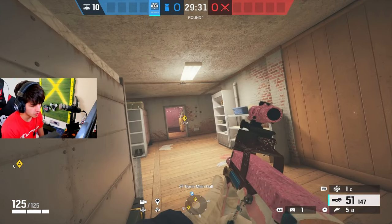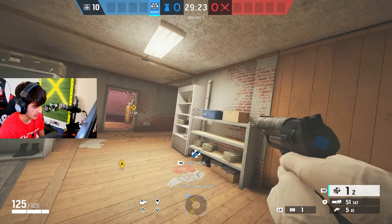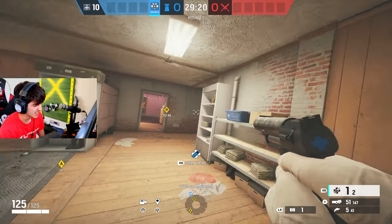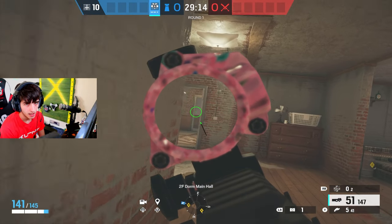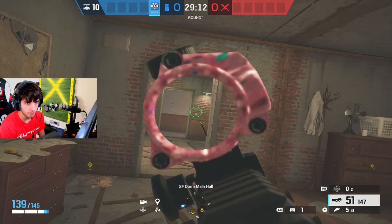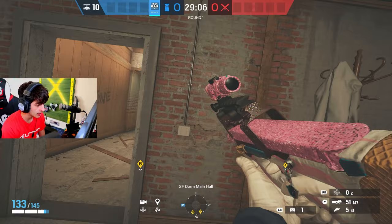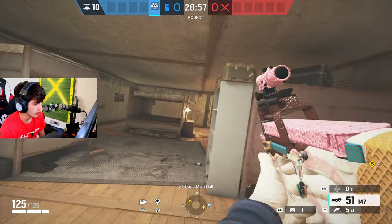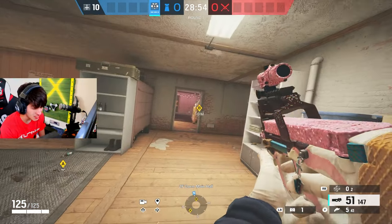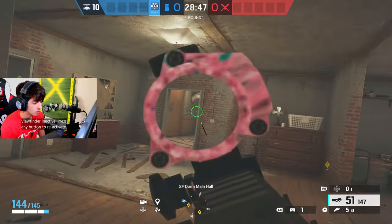Now for Doc, it's kind of hard to make a mistake since you're just healing yourself and your team. But if I had to nitpick one, it's not overhealing enough when taking gunfights. Something so good with Doc is overhealing before a fight — going from 125 to 145 health then swinging. You now have more health than your opponent no matter what. Obviously don't use all stims on yourself, but if you're getting ready for a gunfight — especially in a 1v2 clutch — overheal and swing.